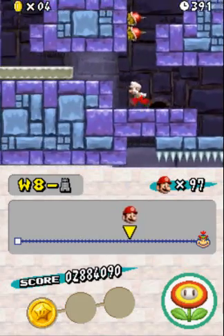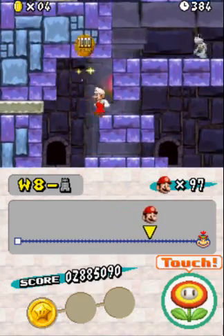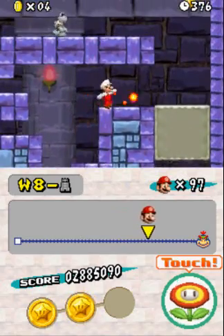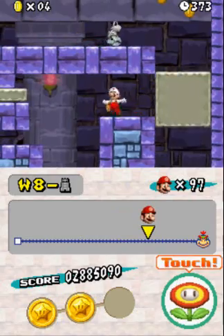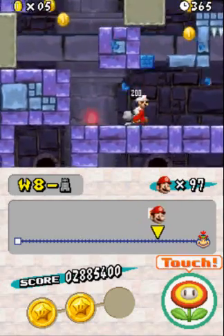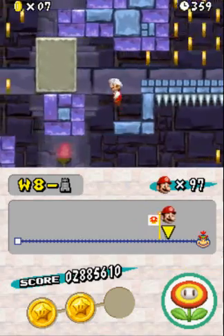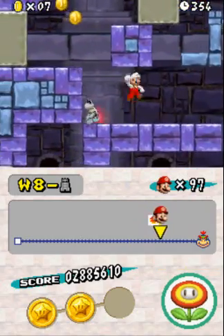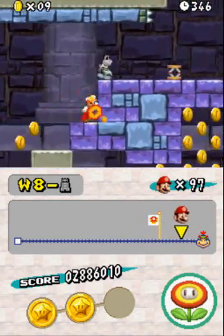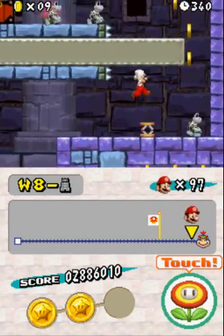Okay, there's star coin number two. I love doing the little duck jump thing with Mario — it's always so much fun. Why is it fun? I have no idea, it just is. Nothing up here — literally, there is nothing up there. Where is the freaking last star coin? Is it just up here a little bit further? Apparently.